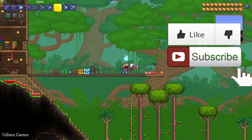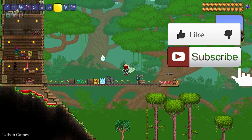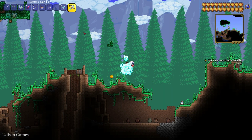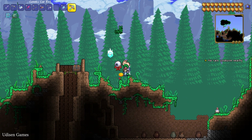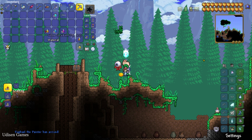Don't forget to leave a like, it helps me out. I create all these videos only for you every day. Step number one: you must find at least one dye material. For example, in the forest, find this yellow flower and place this flower inside your inventory.